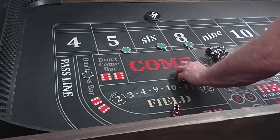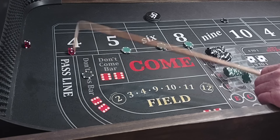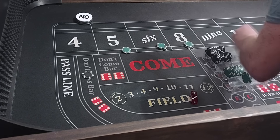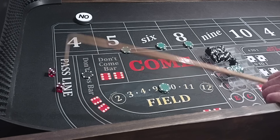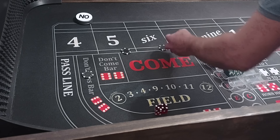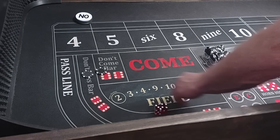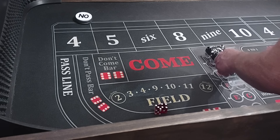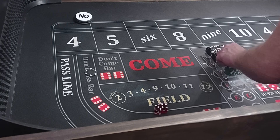Coming out. We'll lay the 10. 3-1-4, 4 would be the point. Here we go — 4-3-7. That sucks. 0-7 out. We only went $100 on the don't. That's okay. It ain't down to $100 or so. This thing comes back pretty strong.